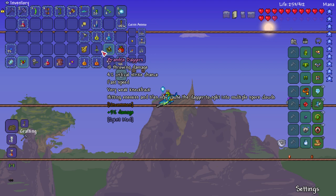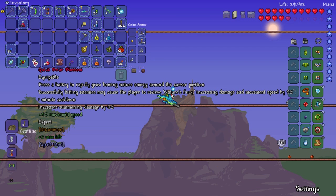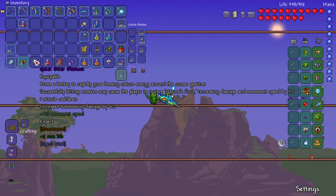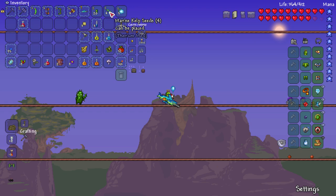Opening the treasure bag - we got Bramble Daggers, a Root Pod material, and a Briar Blossom. Pressing a hotkey rapidly grows homing nature around your cursed position. I would activate this right now but there's a glitch where setting a hotkey breaks the game, so I'm not going to do that - I don't want to ruin what's been a smashing episode.